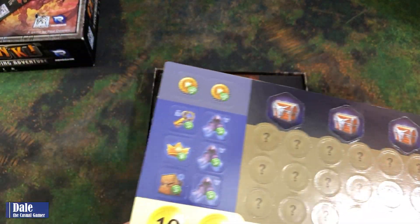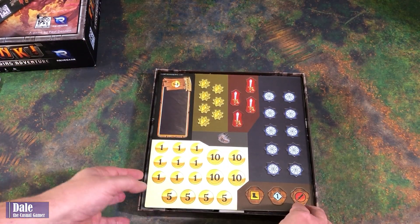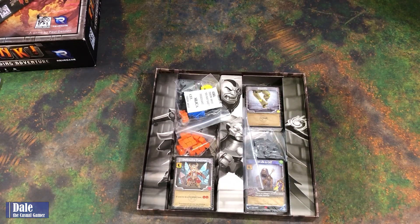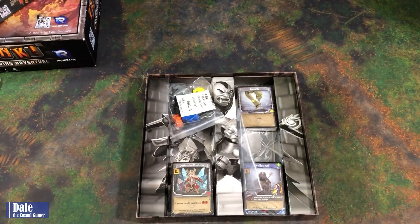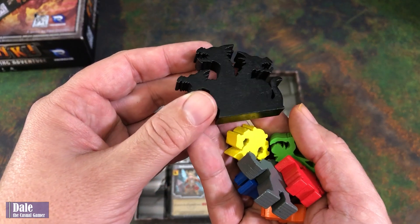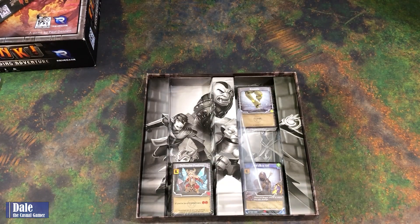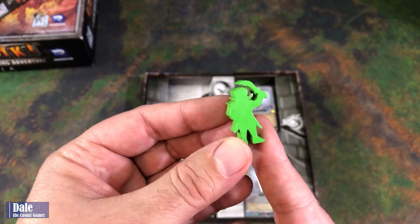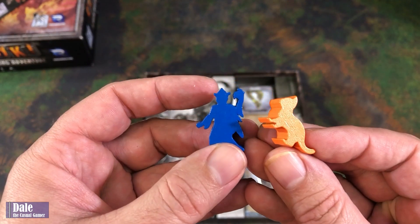The punch-outs come out easily. We also have character tokens, along with another market board and some more money, more clank cubes in gray and orange, meeples for our new characters, a new boss marker — looks like Monkey Bot — Agnet the dwarf, our elf, orc, Whiskers, and our mage.